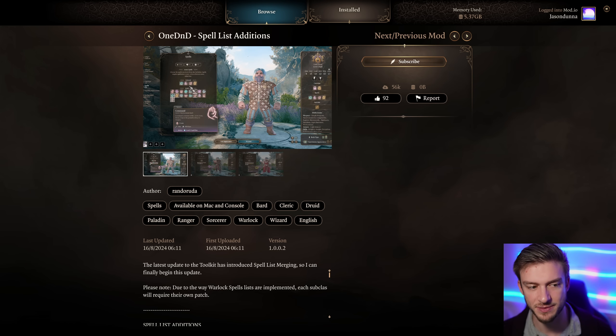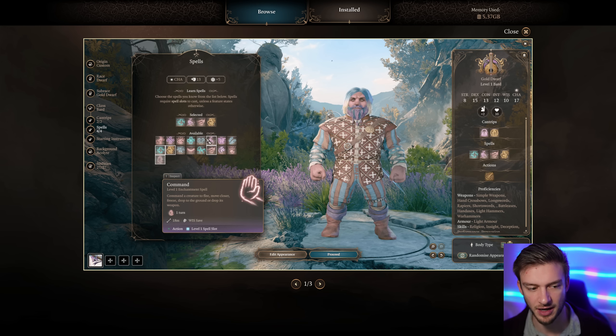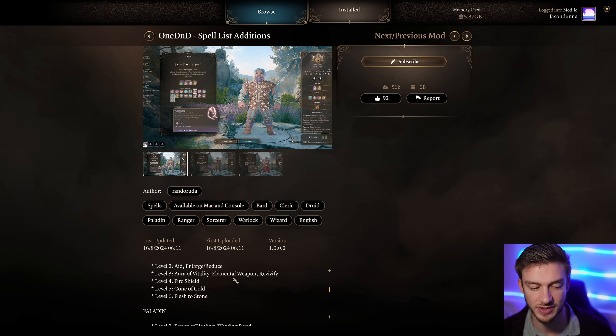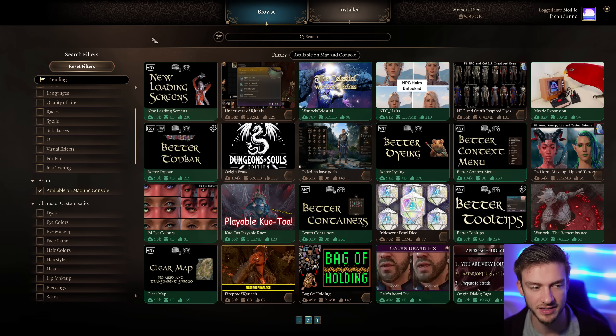1DD Spellless Edition adds more spells to different classes - for example, Bard gets things like Command which they previously didn't get. This can be a little bit game-breaking in the sense that it just gives you different choices for certain spells, and the full list is in the mod itself.